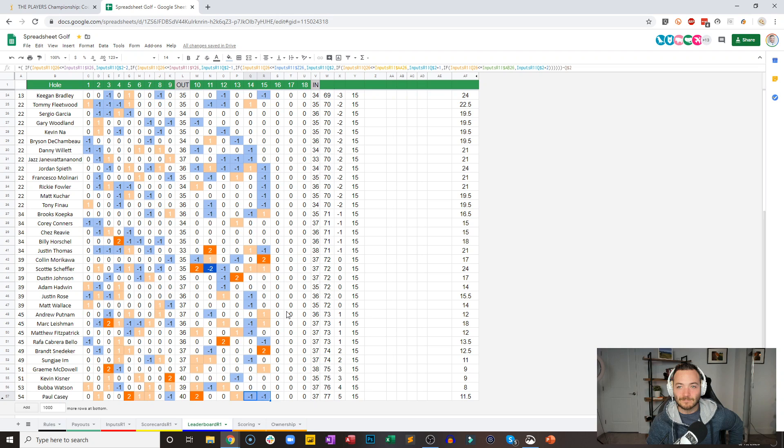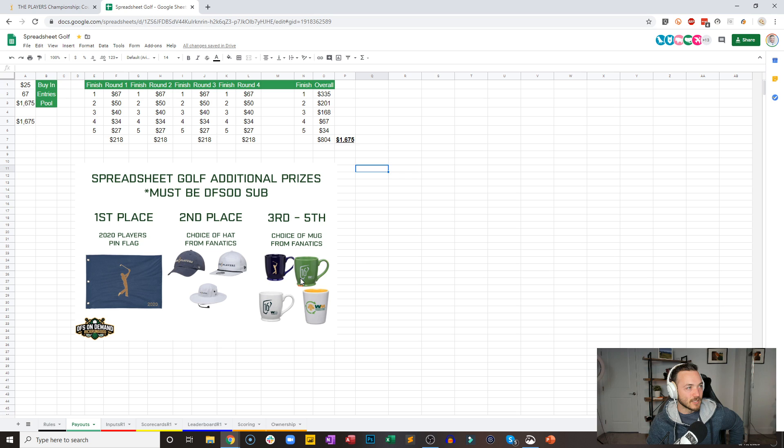If you're looking for the payout structure, I tweeted it, but also I'll have to update it to the description. This spreadsheet — if you have it open, you should be able to click payouts and go see what the payouts are. They are up to date, everything in this spreadsheet is accurate.